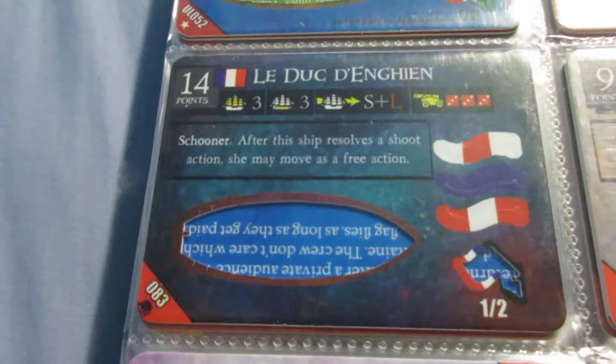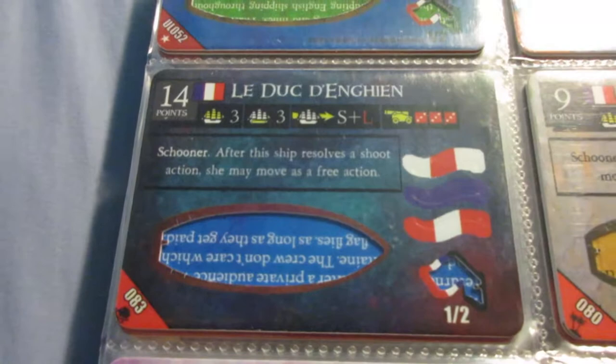This is a decent gunship because of the speed and the cannons. The reverse captain ability makes her point cost kind of prohibitive for use in smaller games. If she didn't have that ability, she'd cost like 10 or 11 points, which would be a much better deal.